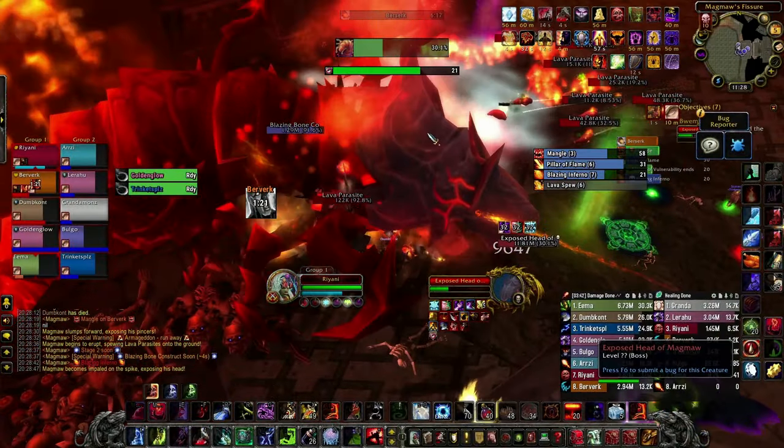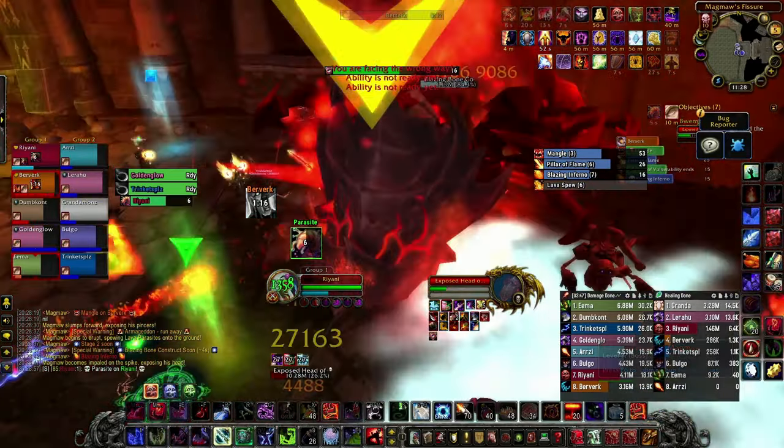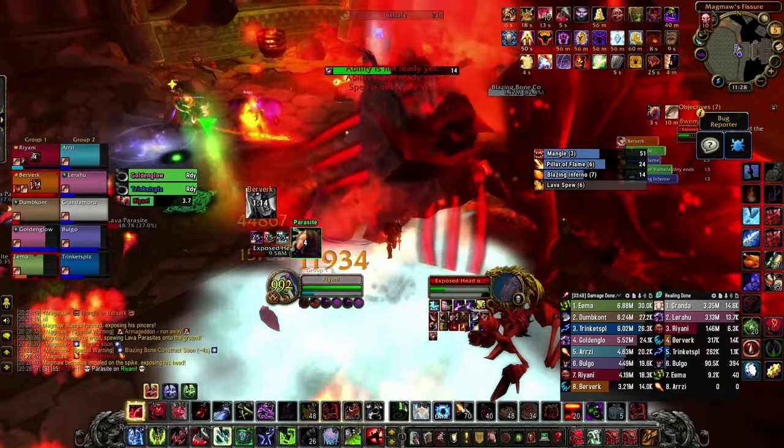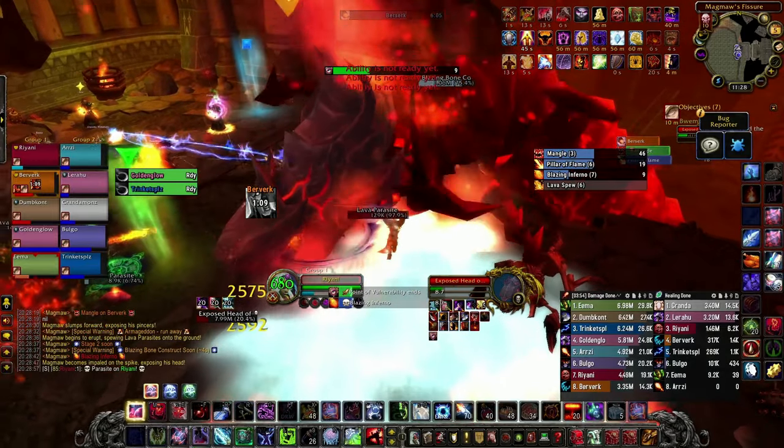During progression, you want to time your second exposed phase with Magma being as close to 30% HP as possible. This will be around the 4-minute mark, so save your 3-minute cooldowns for this point if you pop them at pull. Stop DPSing at 35% if required, wait for him to go down, pop Bloodlust, and nuke.